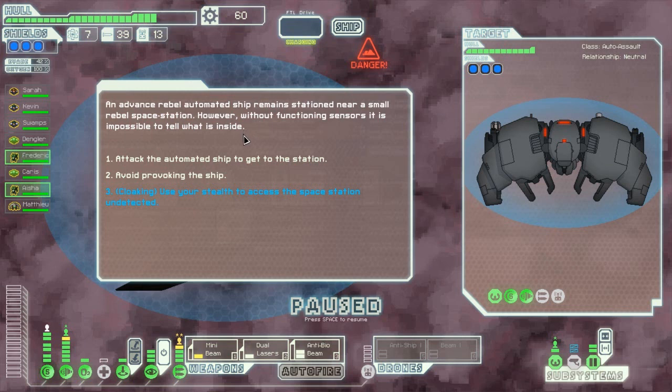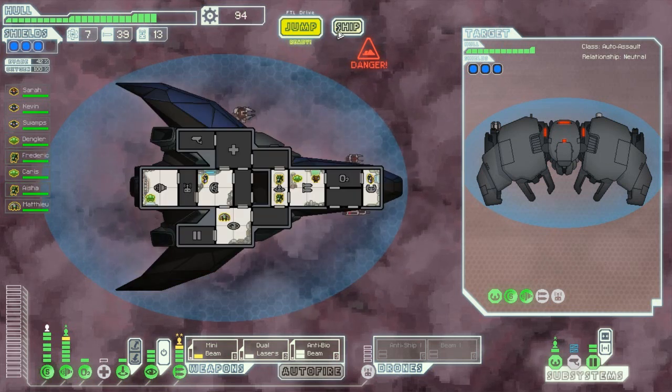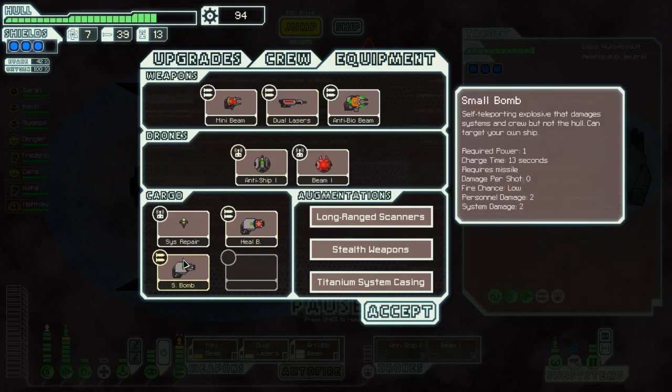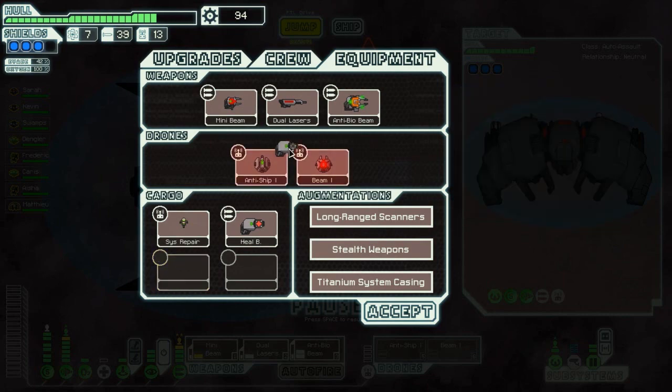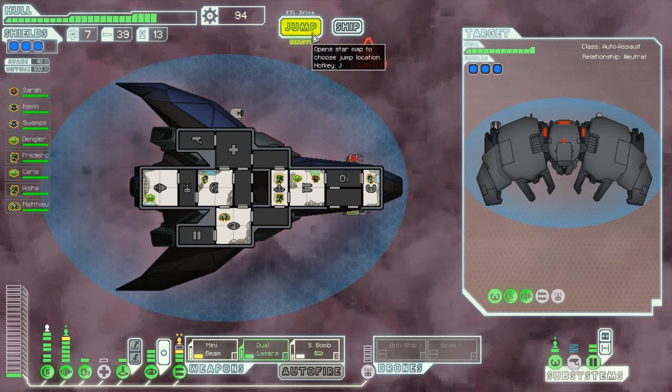An advanced rebel automated ship remains stationed near a small rebel space station. However, without functioning sensors, it's impossible to tell what's inside. Let's use our stealth to access the space station undetected. Oh, we got a small bomb. That could be what we're after. A small bomb — stealth teleporting explosive that damages systems and crew but not the hull. Can target your own ship but not the hull. It's a bit shit, isn't it? Two system damage. Let's try it and see what happens. Give it a bash.